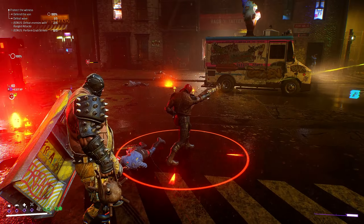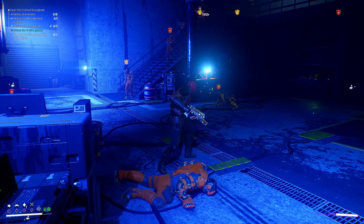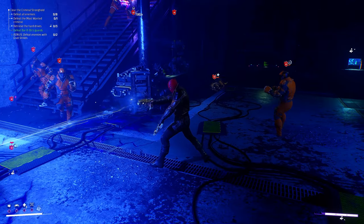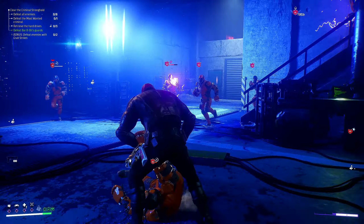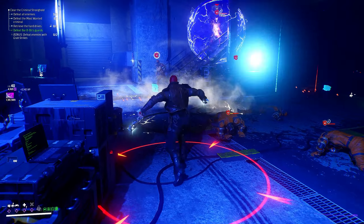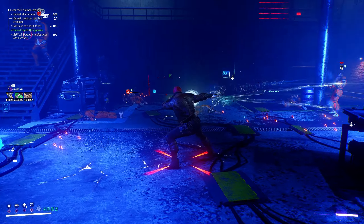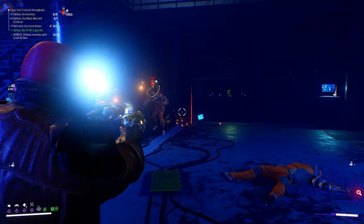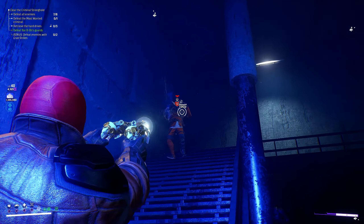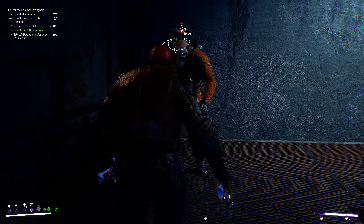Next up we have the Regulators, who come in two different variations. The regular variation is weak to concussive damage and resistant to electric damage. Then we have the Mr. Freeze version, who are weak to fire damage and resistant to ice damage. Fire, or incendiary, sets enemies on fire — they take damage over time and can't attack you back while burning. Concussive damage is similar but without the damage over time — they just stand there with stars around their head while you beat them up.